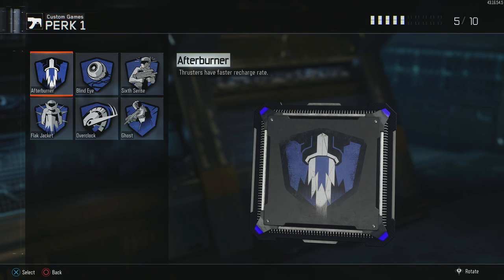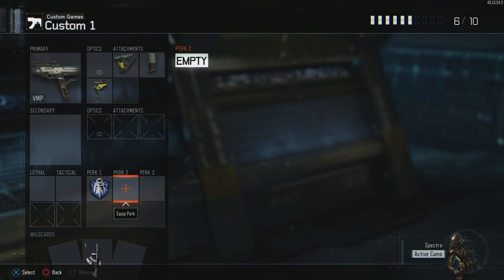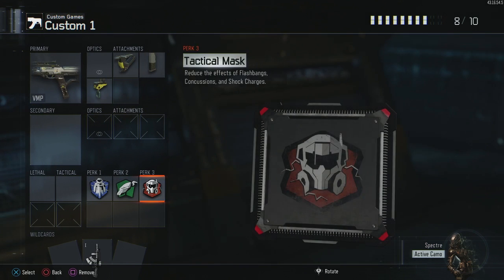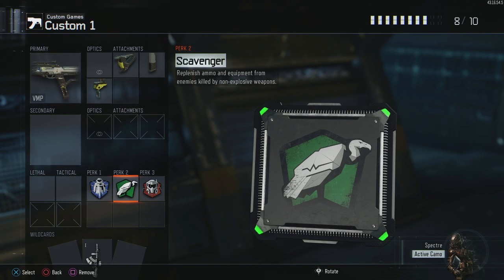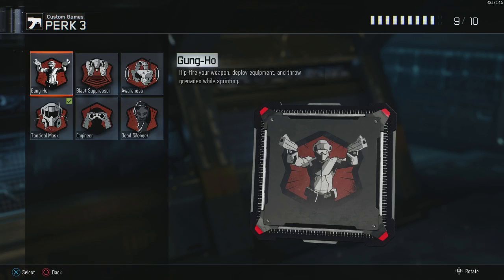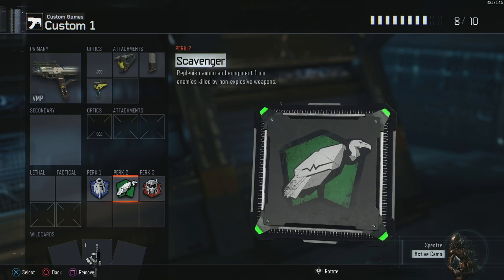For Perk 1, depending on who you're playing with, Flak can be a great idea, so we're picking that up since we're not running a trophy system. Scavenger is great, and Tactical Mask is great. Now the VMP is a heavily mobile weapon, so you can take Perk 3 Greed and grab Blast Suppressor — you're going to be able to move around and get a bunch of stuff. This is the class I most normally use with the VMP.